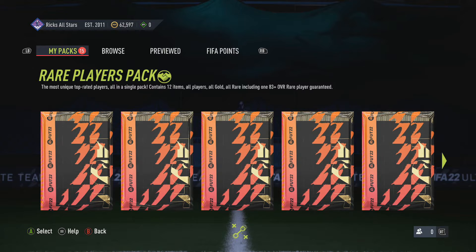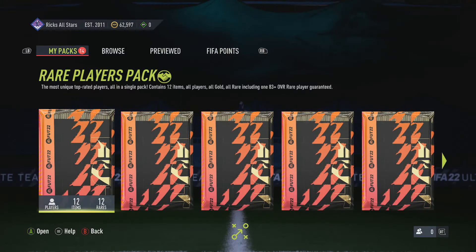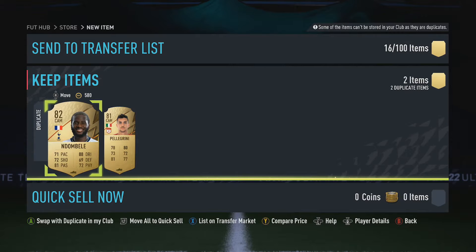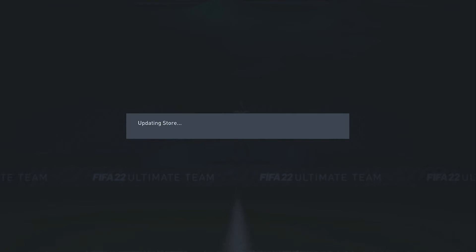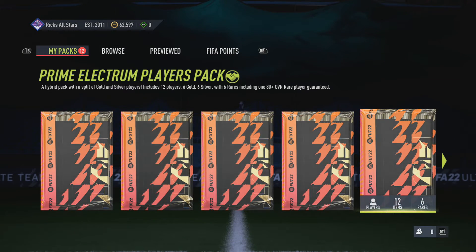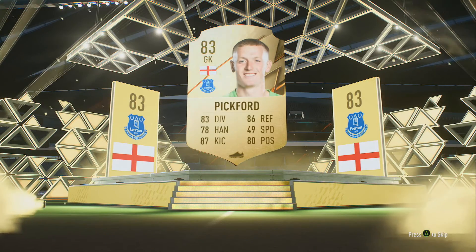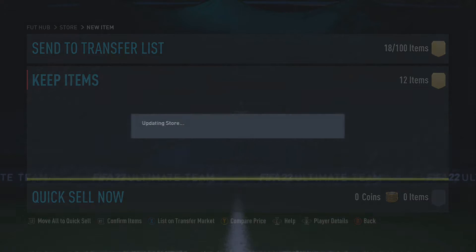Diego Carlos as well - I don't think he's worth a lot. We'll save that one. Two players pack - not a board. Not a board. Both duplicates, luckily it's tradable. Prime Electrum 80 plus - not a board. Not a board. Not a board. Bigfoot - top lad. And Stones - nice.